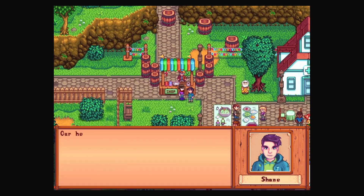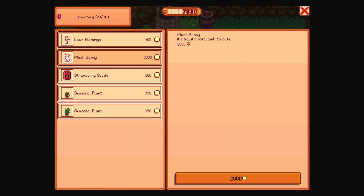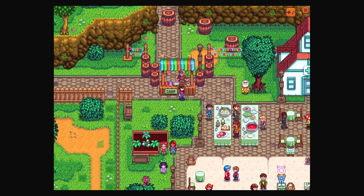We're here. Hey, Shane. 'Our hens have been working overtime to prepare for this festival — they deserve the best tonight. Bowls full of sweet yellow corn.' A lawn flamingo, a plush bunny, strawberry seeds — so we do want strawberries. Seasonal plant, doesn't need to be watered. That's nice. I think we'll be able to make enough money to afford our bigger barn shortly, so I'm not too worried about it.